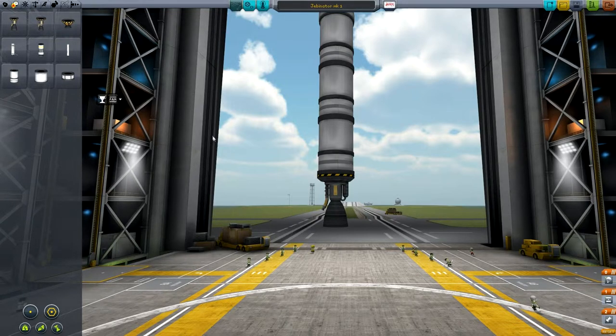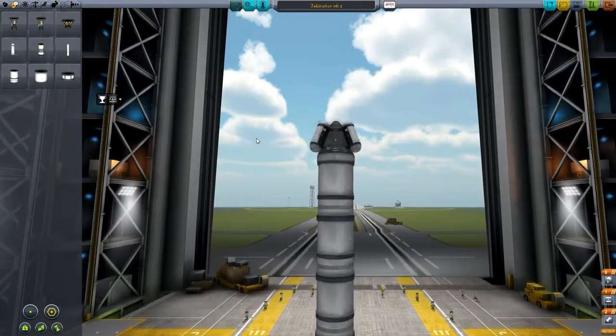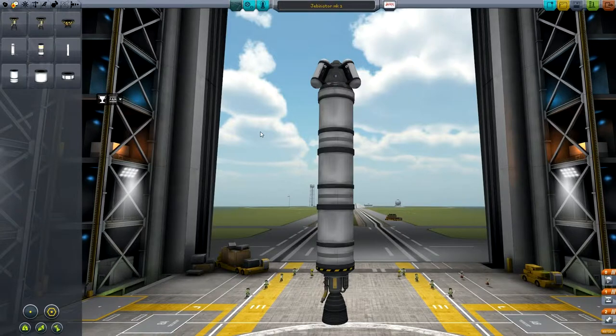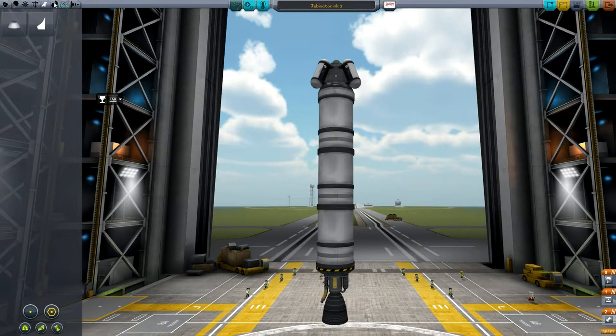There was another mod called B9 Aerospace that had a SABRE engine, but it eats a lot of memory, and memory is a really big issue with KSP because it runs on Unity. Unity right now is only 32-bit, which means you only have four gigabytes of RAM to use — and really it doesn't even use that much, more like 3.6 gigabytes, so it's not the best.